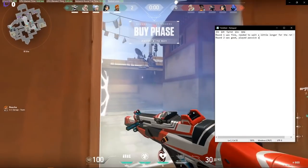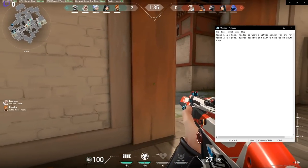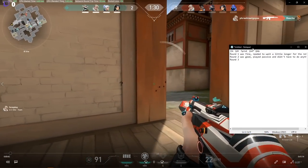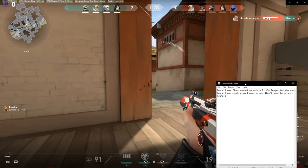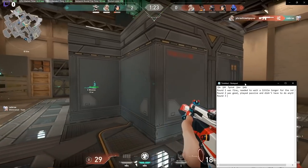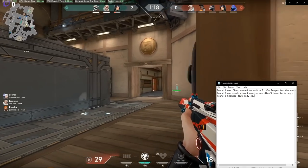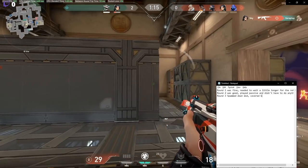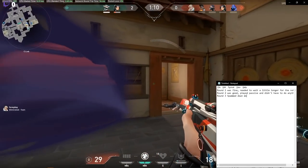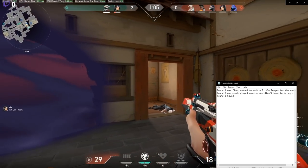For tip number 4, we have VOD reviewing. VOD reviewing is extremely important — it helps you understand the mistakes you are making and helps you cut them out. You can go round by round analysis or just watch the whole game and figure out what you are doing wrong. I like round by round analysis because it gives me a general overarching theme of what I'm doing wrong. Watch your own VOD back, find out the mistakes you are making consistently, and try to cut down on them. See what is not working and stop doing it; see what is working and mold it into a strength.